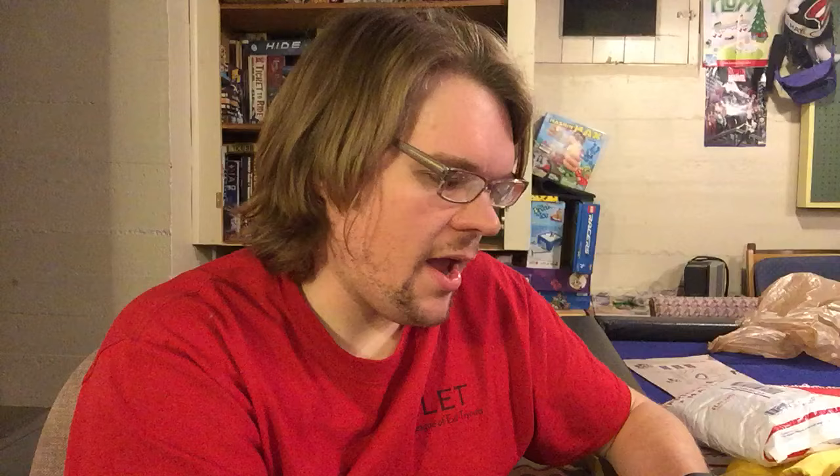Next card, number seven, is the Advanced Merchant. This is in the Tuscany expansion — anytime you see 'Advanced' on there, that means it's in the Tuscany, because they had a lot of Advanced cards that improved the original cards. Advanced Merchant: pay three lira to place one value red and one white grape on your crush pad, or fill one wine order and gain one extra point. This is a nice versatile card that helps you in the summer or in the winter. It's a great card to play early on — you can just get those grapes on your crush pad early and they slowly build themselves up as you build other things.